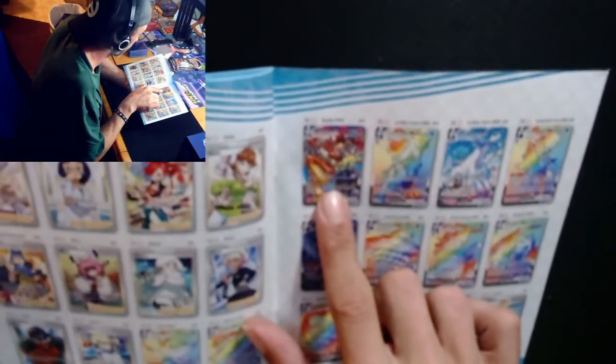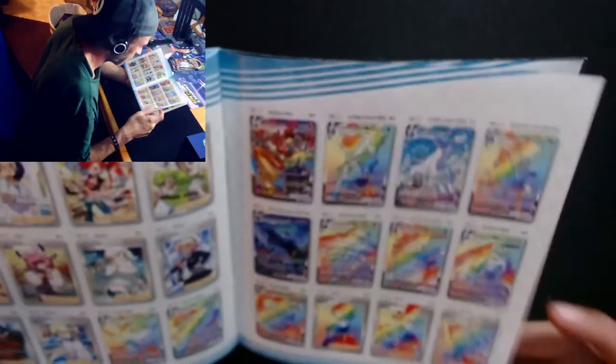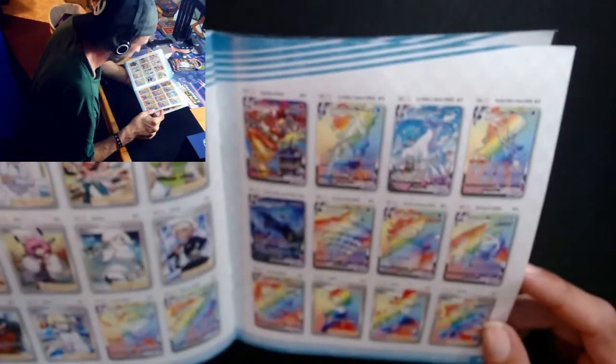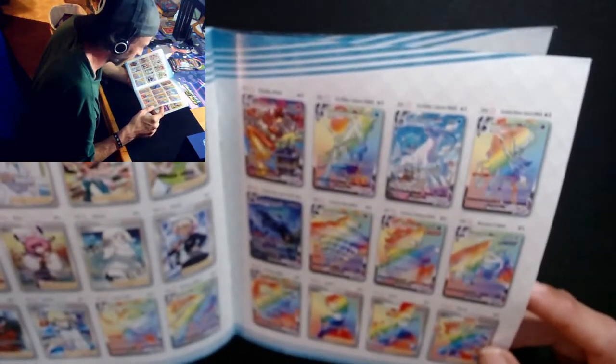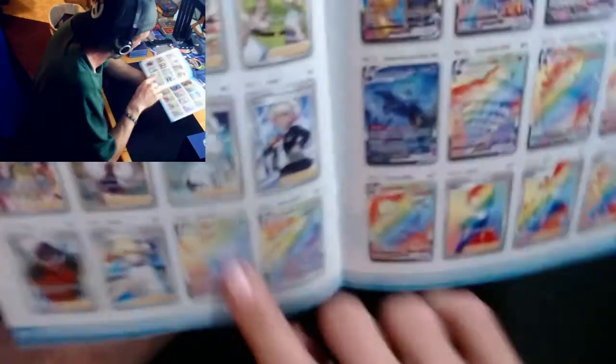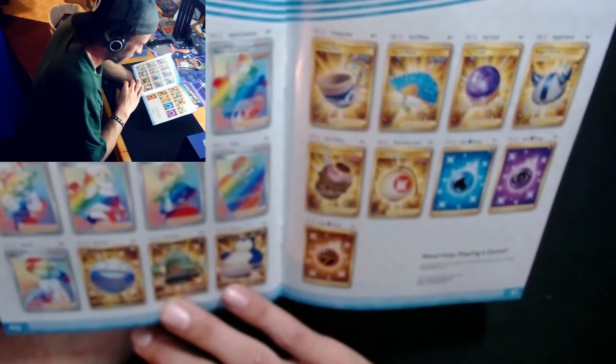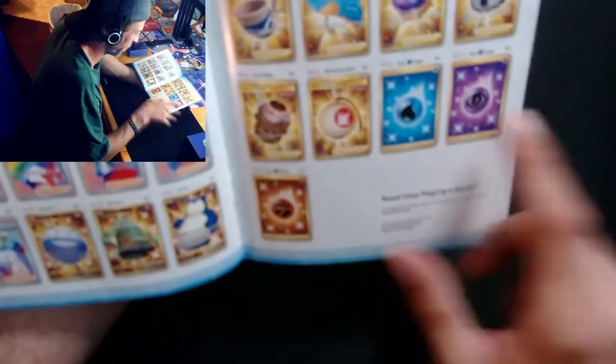These are the big money ones - there's those three. What do we got for rainbows? Sandaconda, Slowking, Metagross - oh cool - Thunderous, oh yeah, Celebi. This set is so much better. Look at this, we got special energies too. All right, enough of this, let's go - let's get into this!